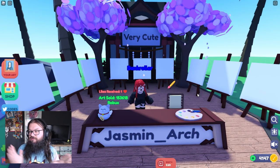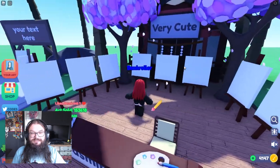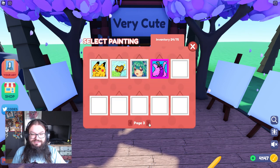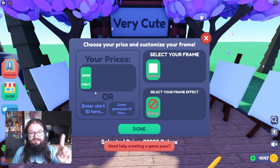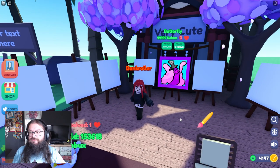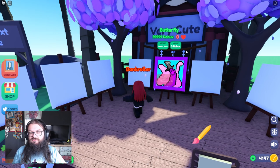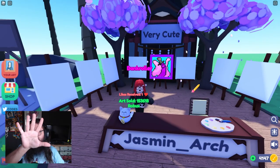Now what you're going to do is really, really simple. You go to one of your canvases — in this case I'm going to pick the final one at the back — and you're going to display your butterfly. I would recommend making it really, really expensive, and place it down. Now comes the hard part: we need to get five likes on this painting. Five likes.